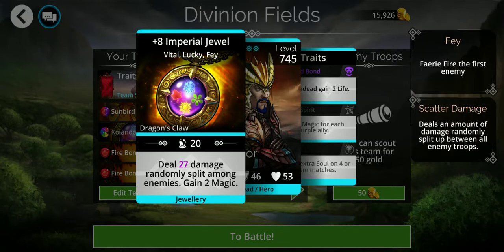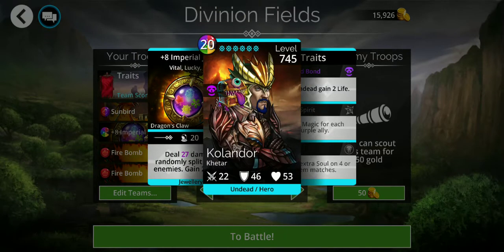Along with the Sunbird's damage, the Imperial Jewel also collects pretty much every color. So anything that's not red or purple going to feed your Sunbird is going to the Imperial Jewel instead.